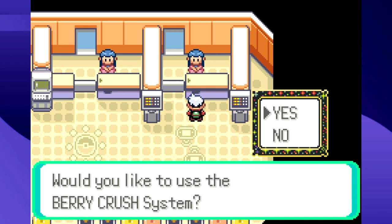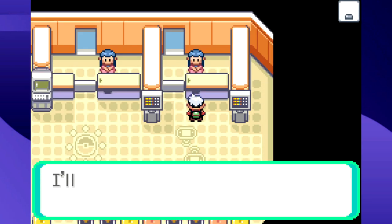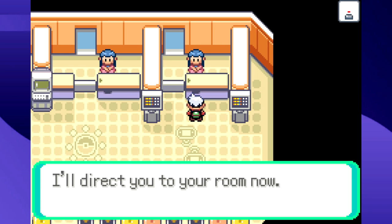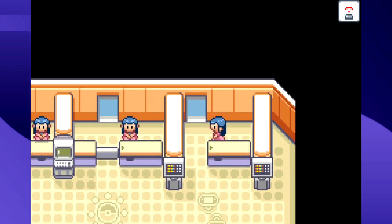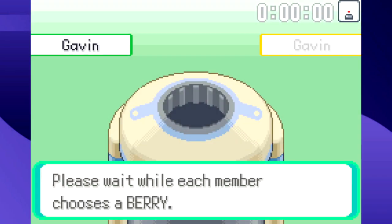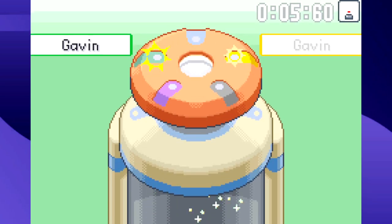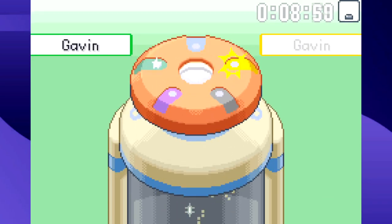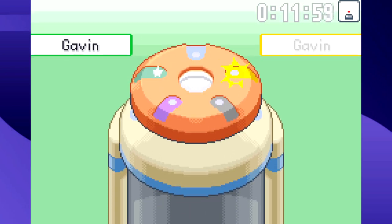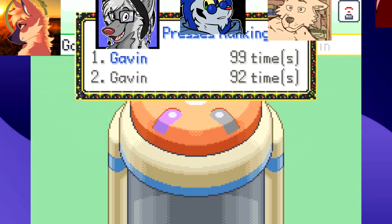Now let's talk about the other Gen 3 minigame — Berry Crush. Unlike Pokéblocks, you actually need another player for this one, which is kind of insane. And what's so complicated that they couldn't program an NPC? You literally just mash the A button. The faster you and your friends mash, and depending on what berry you put in the Berry Crush machine, the more berry powder you'll get at the end.